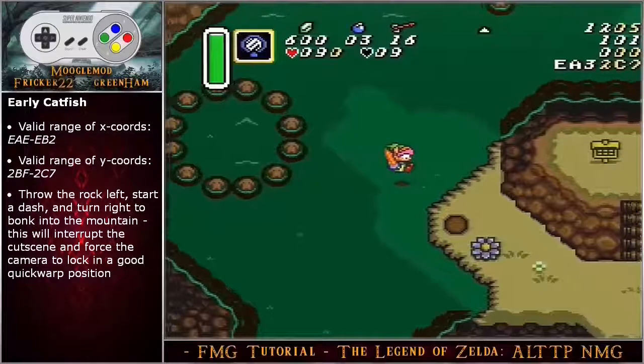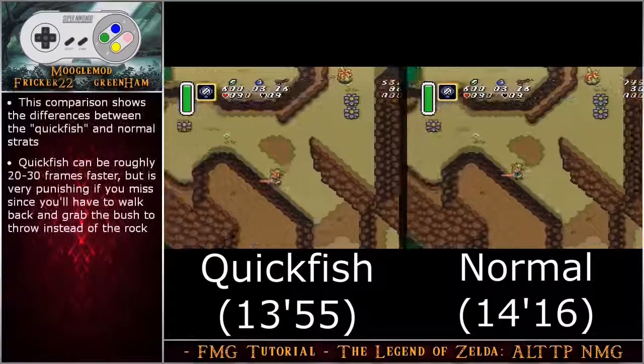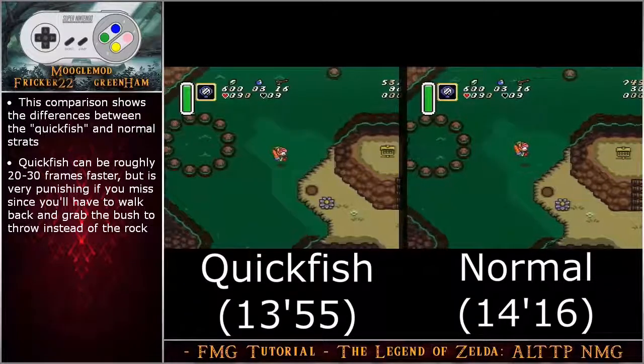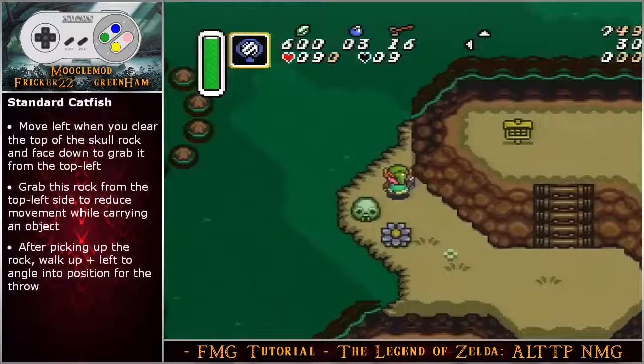Throw the rock left, start a dash and turn right to bonk into the mountain — this will interrupt the cutscene and force the camera to lock in a good quick warp position. This comparison shows the differences between the quick fish strat on the left and the normal strat on the right. Quick fish can roughly be 20 to 30 frames faster, but it's very punishing if you miss since you'll have to walk back and grab the bush to throw instead of the rock.